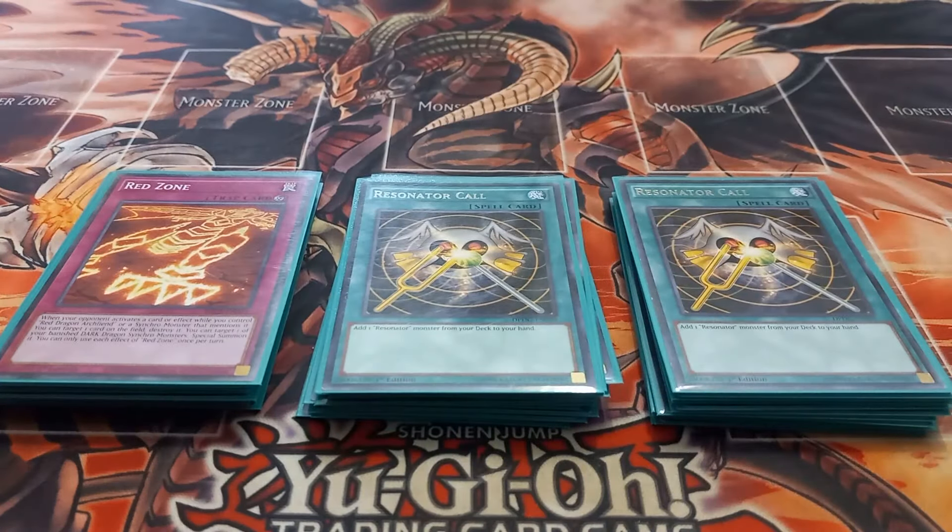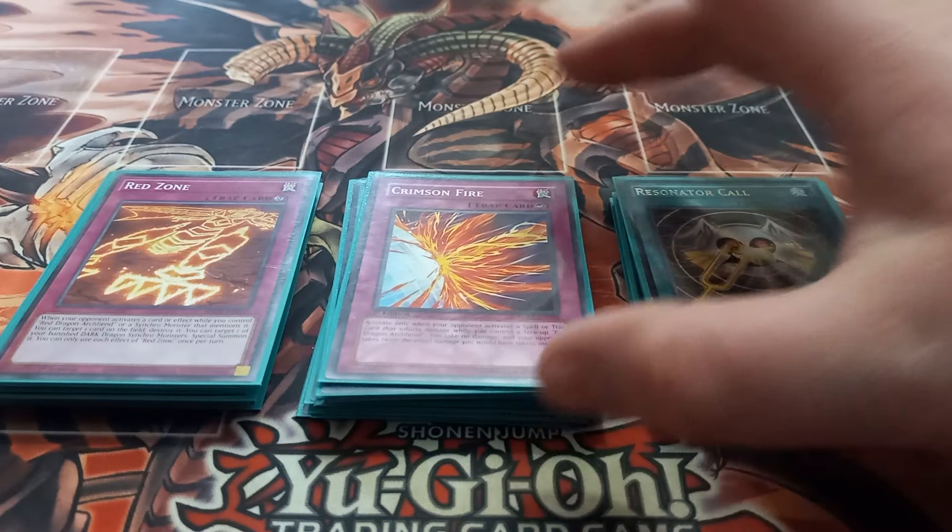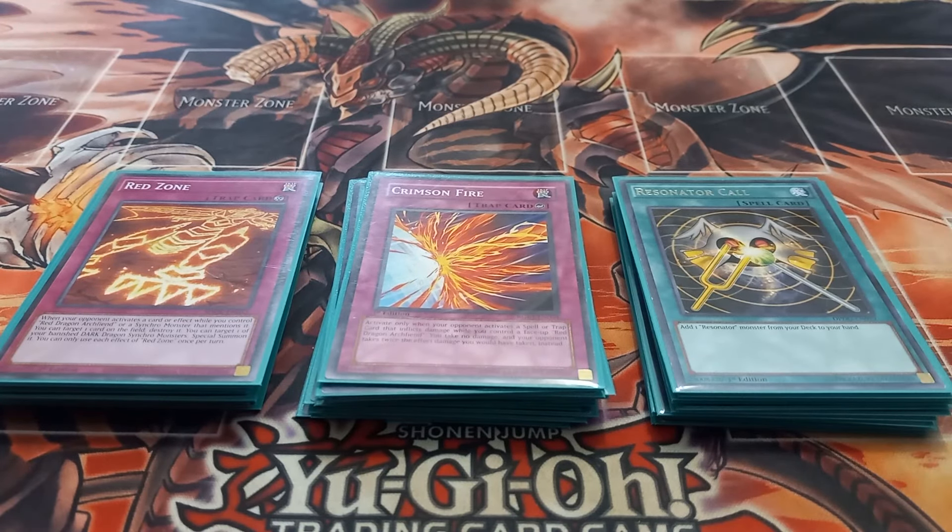For the traps, I play one copy of Red Zone. Red Zone has the effect that when your opponent activates a card or effect while you control a Red Dragon Archfiend monster or a monster that mentions it, you can target one card on the field and destroy it. Its other effect is that once per turn you can target a banished dark dragon synchro monster and special summon it. You can only use each effect of Red Zone once per turn.